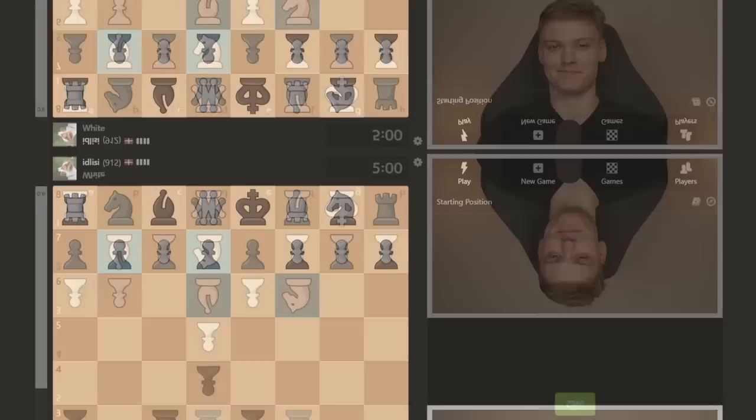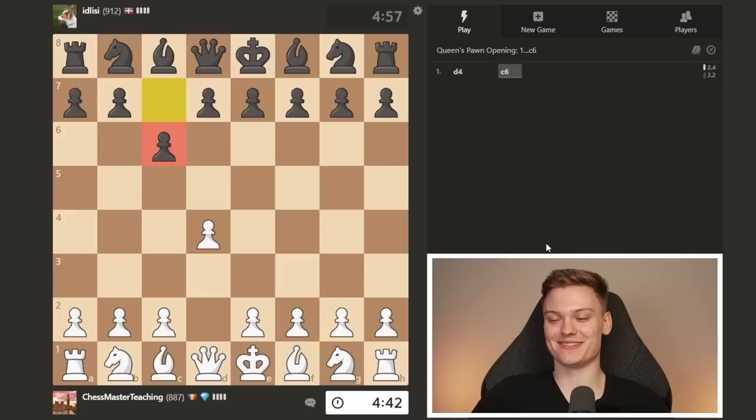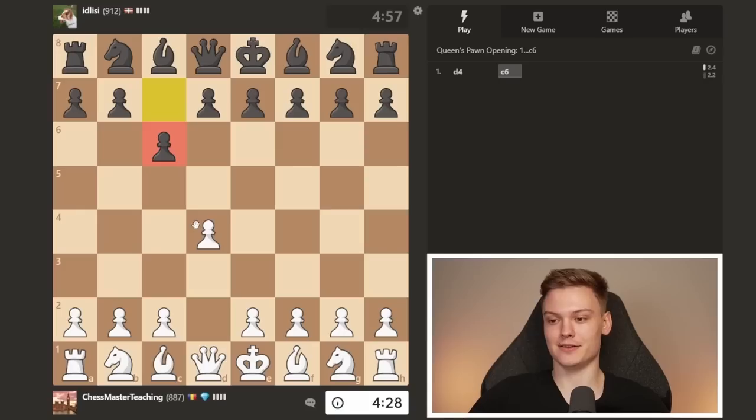Alright everybody, managed to get a white game. Going to open up with d4. Opponent starting with c6 — this is probably the kind of player that is genuinely trying to play the Caro-Kann defense. But he does not know that the Caro-Kann defense can only be played against e4. So he just does it against anything, which can be pretty awkward.